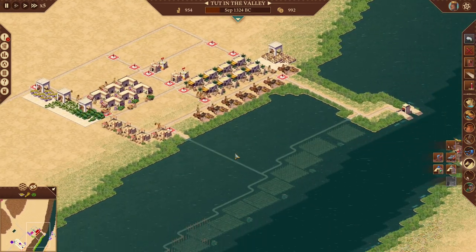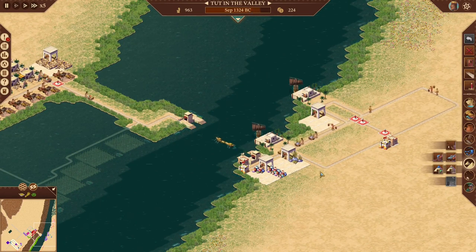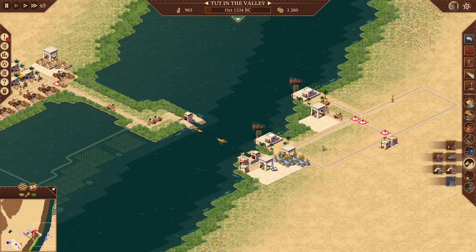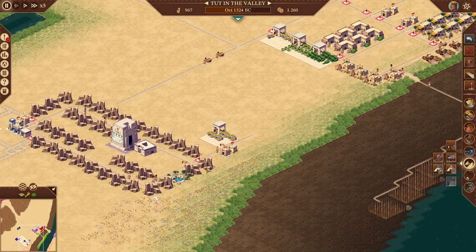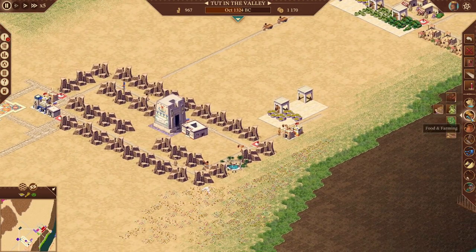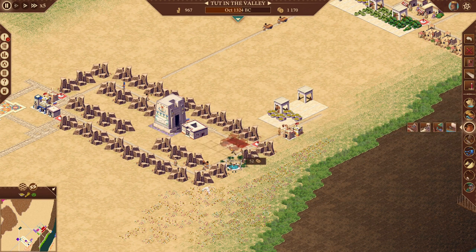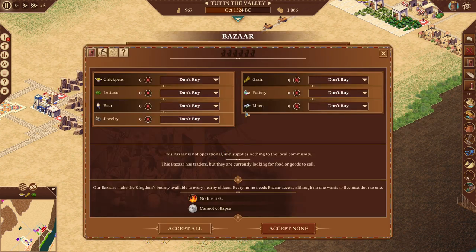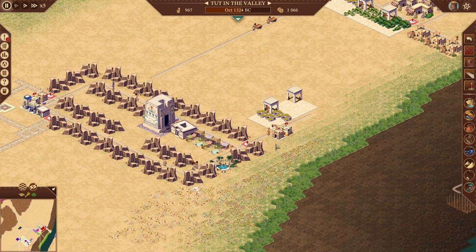Going straight with six. Oh, I hope they're buying and not... they're selling. Oh - we almost went to debt. Yeah, we ran out of pottery. You know what, I'm going to add another one of these. Not a dock - bizarre. And then chickpeas buy, lettuce buy.